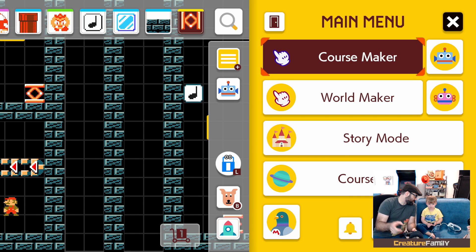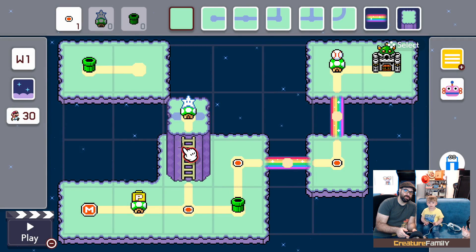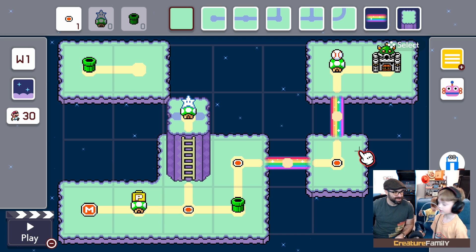What were you pointing at that you wanted to see? This guy — that's the World Maker, so we have a world. We can make your level be number one in here. We can do that one next time if we want because we're out of time today. Next video we can make a world together if you want — maybe with our cousins. For people that watch us — we don't always make our own levels, so now you know. We'll play someone else's levels next time.